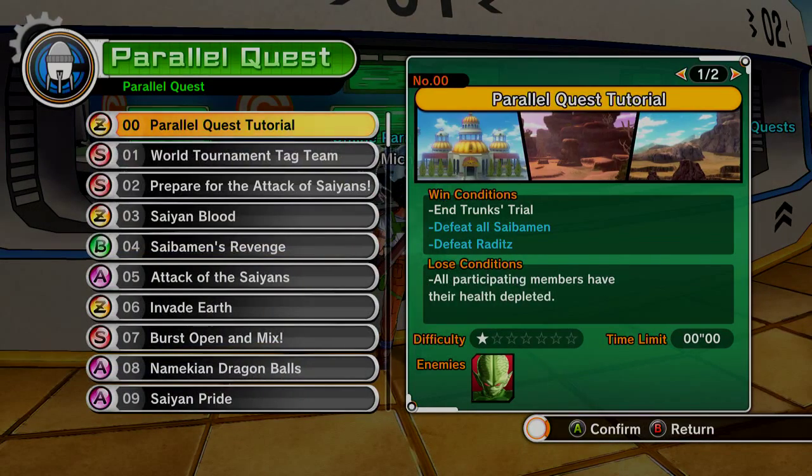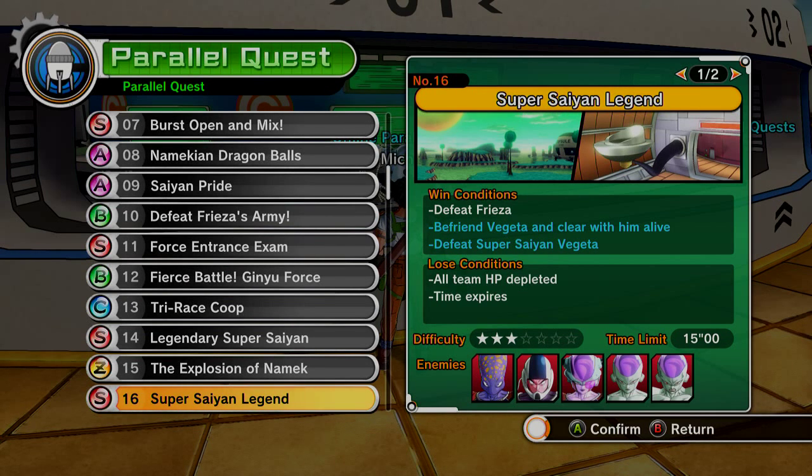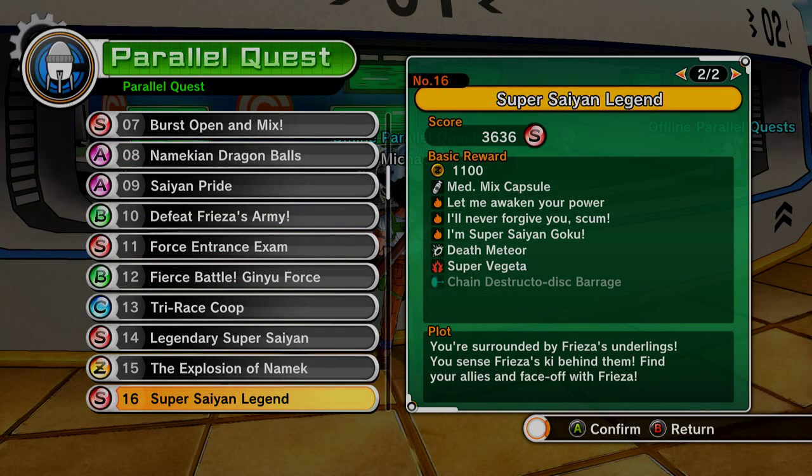To get Super Vegeta 1, you have to do Parallel Quest 16 and you need to get an Ultimate Finish in that. There you go — Super Vegeta.